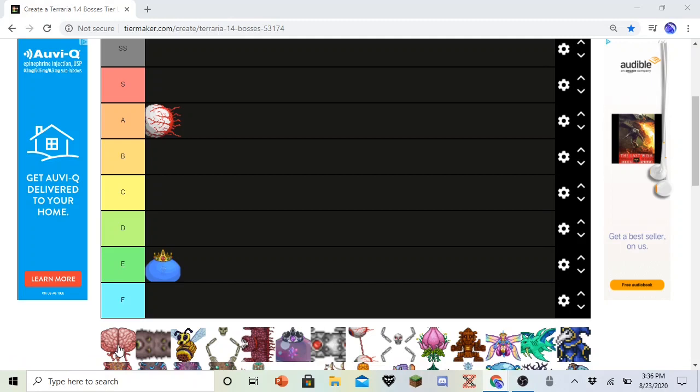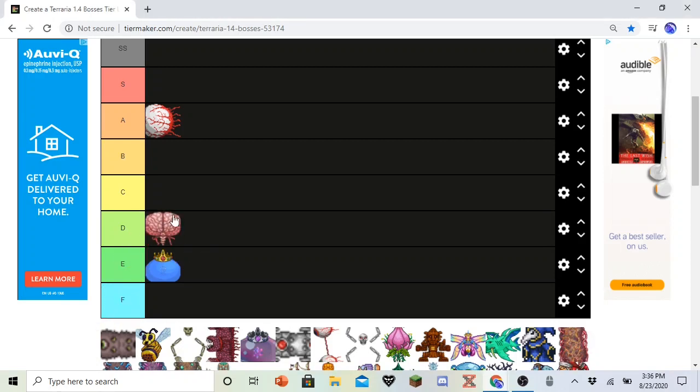Brain of Cthulhu. I forgot to put notes for him, but I am going to put him in D. Because he's a gross design. I mean, I guess he's really easy. The Boss 3 soundtrack is really good. But I don't like his design, I don't like his fight. It's not very fun. And I like the Corruption more than the Crimson. So yeah, he's in D.